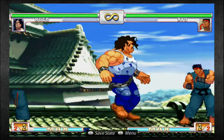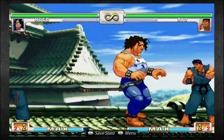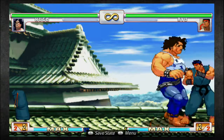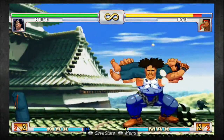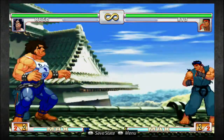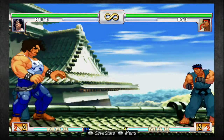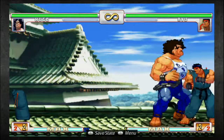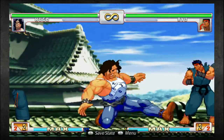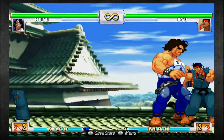Hugo also has another move that doesn't have an EX part: the air grab. I can show you how it hits. The light one has an arc like that. The medium one has its weirdest arc — it doesn't go very high but goes quite far. And then the hard one goes high and far. So if you think about it, it doesn't have an EX move — you never really noticed that.